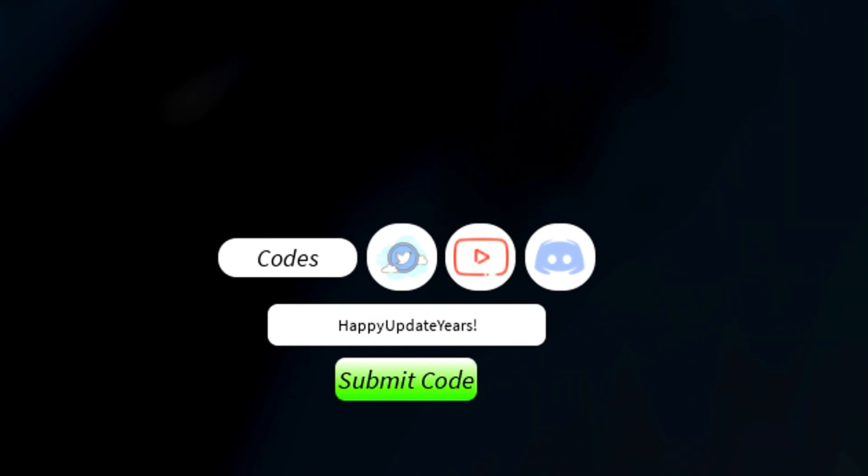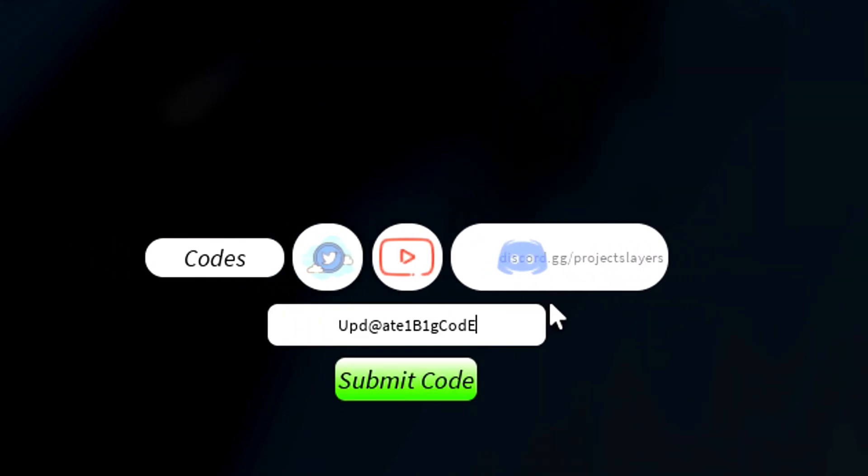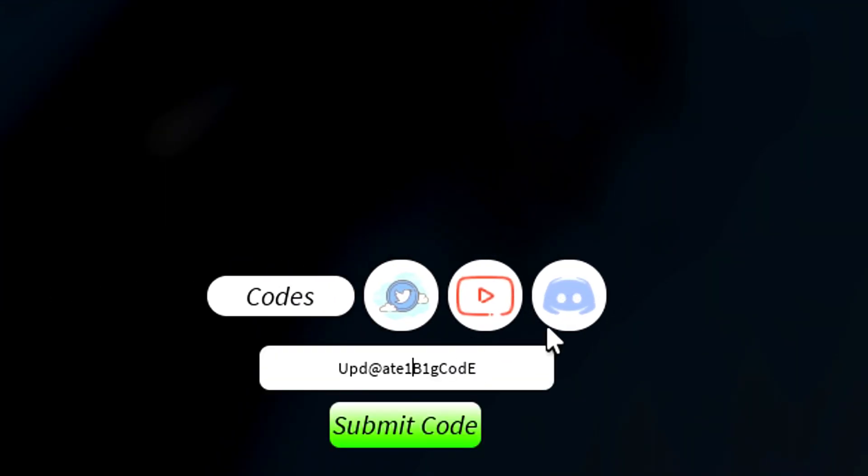Redeem the 'bigupdate' code as well. We are also going to be seeing a 'bigupdate1.5' code — the next update is Update 1.5 and we should be seeing that code very soon. We just have to wait until the update drops, then that code should be working.